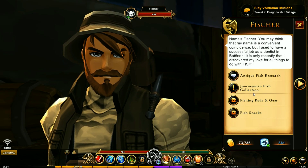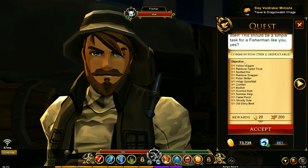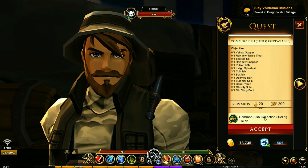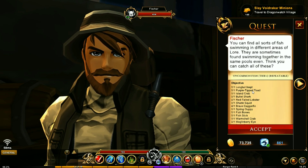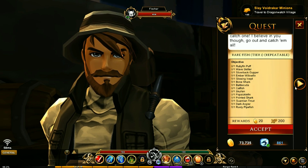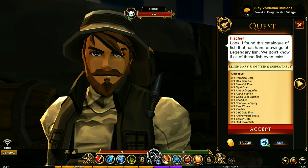In here you have other stuff to check out as well. If you are a collector, you'll want to check these out. Here's a list of all the common fish — this is a repeatable quest and you get a tier one token for the common fish collection. You've also got uncommon, rare, and epic fish collections right here, and then legendary.